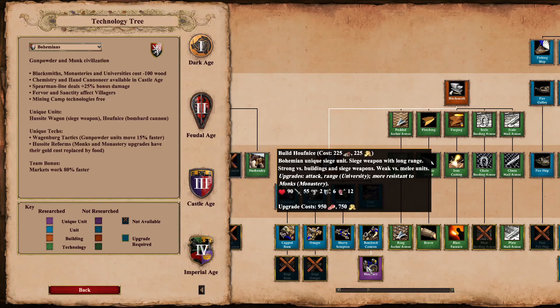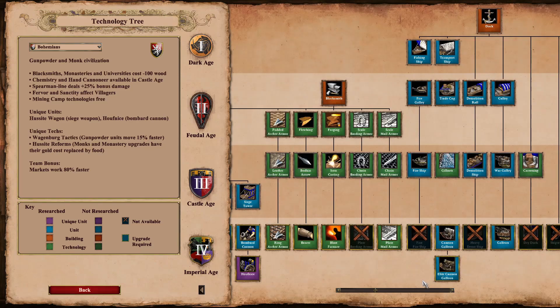You'd expect the Hufnitsa probably has a bigger blast radius than a normal bombard cannon as well as being stronger, so it'll be interesting to see how it performs. Looking at the blacksmith, it's pretty much a full blacksmith apart from the final cavalry upgrade, plate barding armor. Going back to how poor the stable units are, not having that final upgrade really makes a difference, as well as the fact that they don't get bloodlines either. So you certainly won't see cav with the Bohemians.